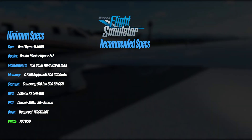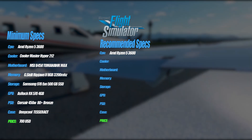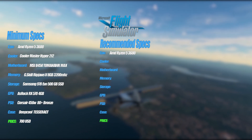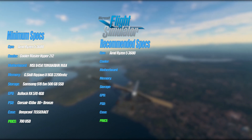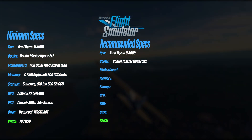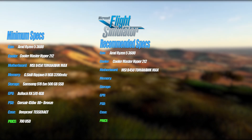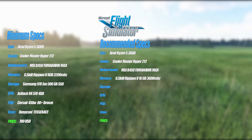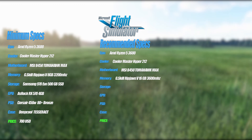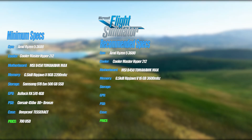For the recommended build I'd go for the same CPU again: AMD Ryzen 5 3600, a cheap 6-core at 3.6 GHz — more than you need. For the cooler, the same one again, the CM Hyper 212. Motherboard is also the same — the MSI B450 Tomahawk Max. For RAM I went for 16 GB at 3600 MHz with the RipJaws V, which is plenty, especially with the 3600 MHz.